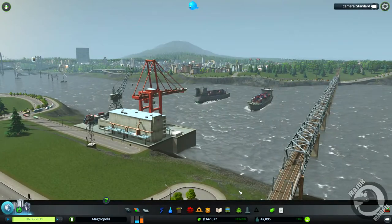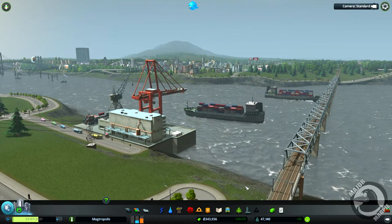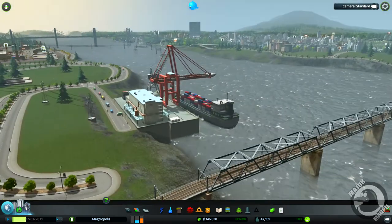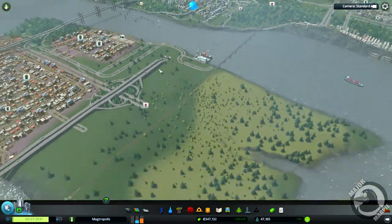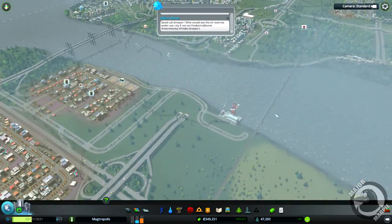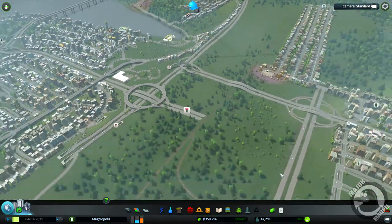What is up guys, Major Magpie here and welcome back to Cities Skylines. Look at our cargo harbor - looking like a treat. Yeah, a lot of cargo coming in. I was thinking this episode we could go ahead and probably do some cargo rail to go alongside our cargo harbor, so let's have a look.